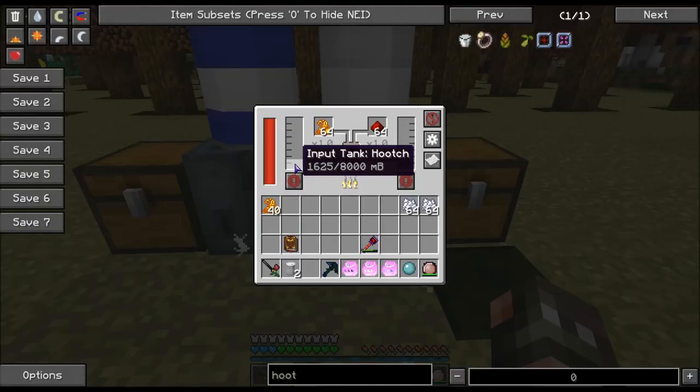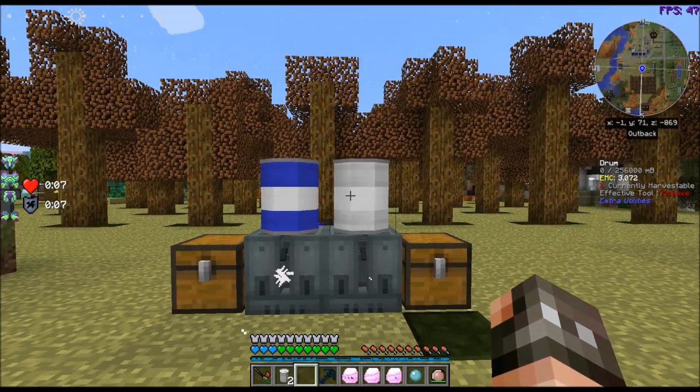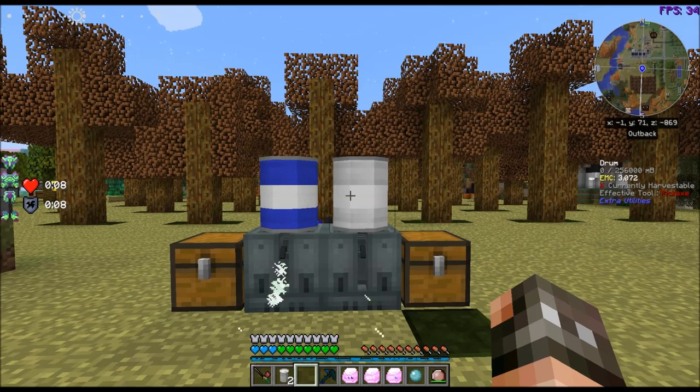How much do I have in here? I have over a full one. So this should output firewater right here, which we need — like I said — for the Philosopher's Stone.